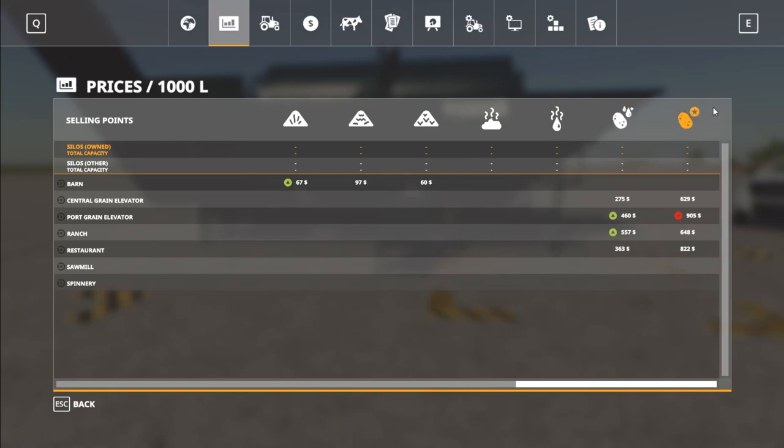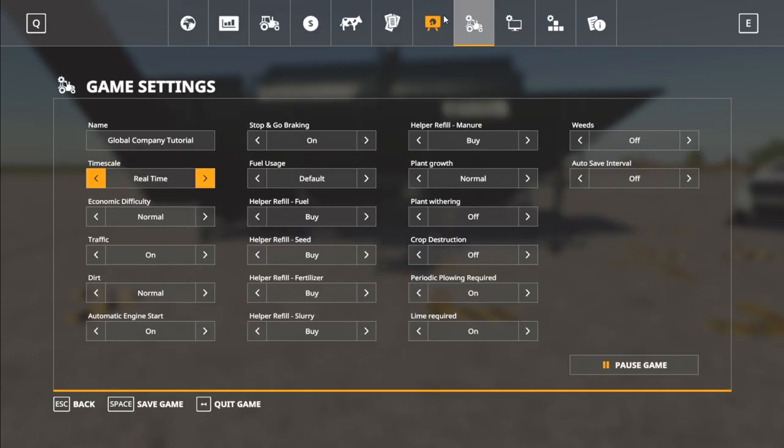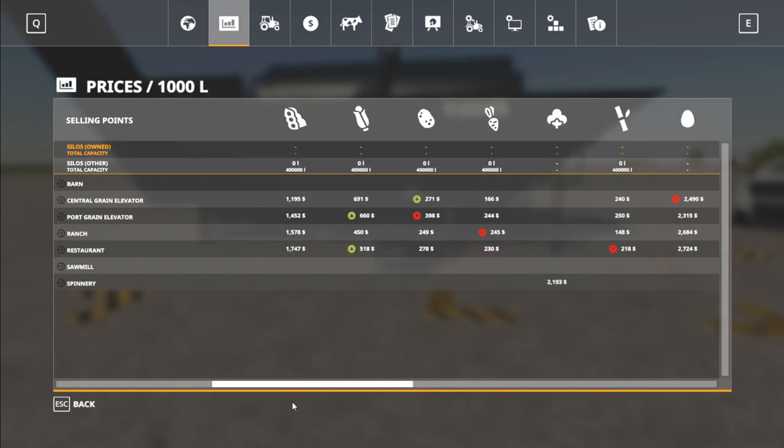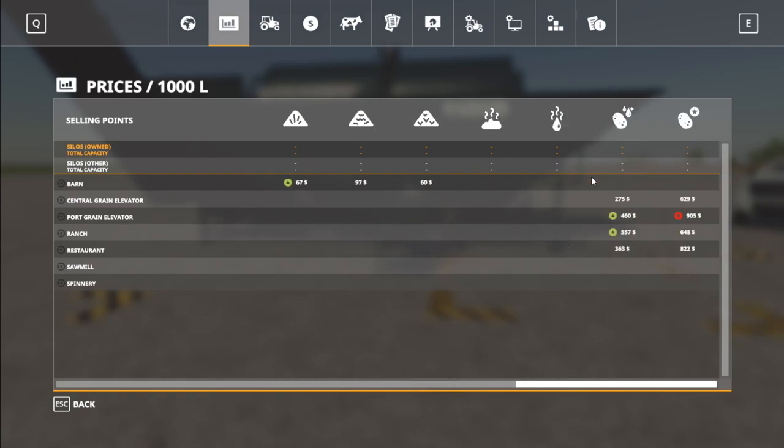We have washed potatoes and premium potatoes. Notice these prices — $460, $557, that's pretty good for potatoes. And then $900 — you're never going to get that for regular potatoes. Regular potatoes are down around $400. So washing potatoes using the potato washer raises the price a bit, and putting washed potatoes into the potato sorter gives you premium potatoes, which are worth the most.